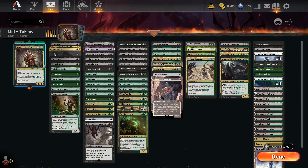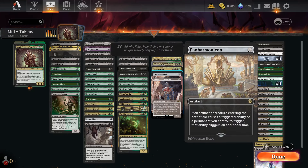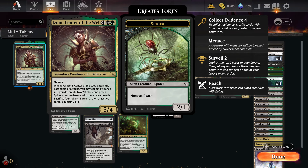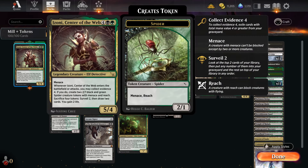We're also going to try and abuse Panharmonicon because there are actually quite a few ETBs in this deck, which is interesting for a Golgari build. It's a very technical deck so you have to keep your brain active - you'll probably make many mistakes, just like me. But if you can get to grips with the full potential of Izoni's ability, she's awesome. I kind of want the paper version now - she's just incredible.